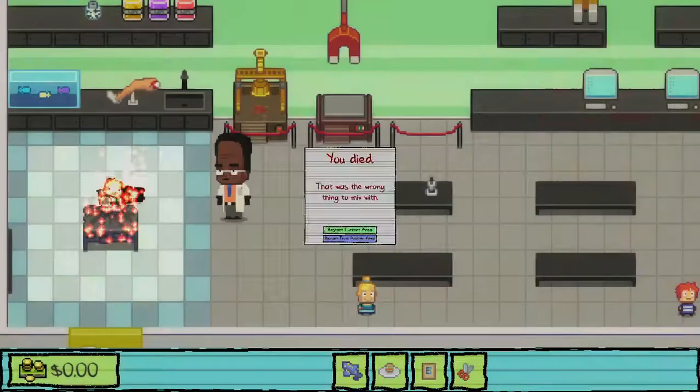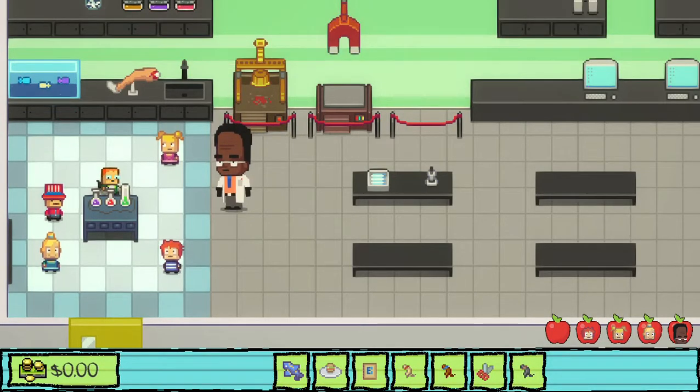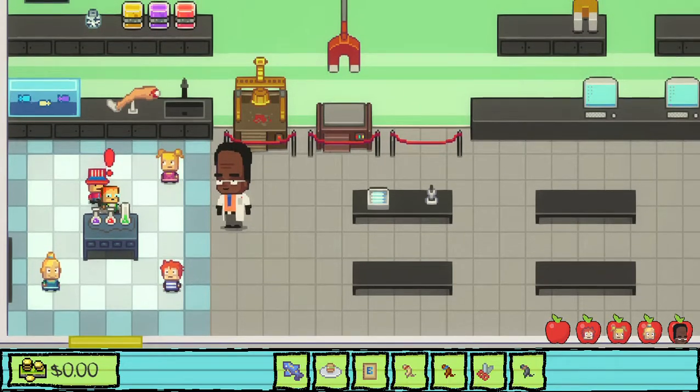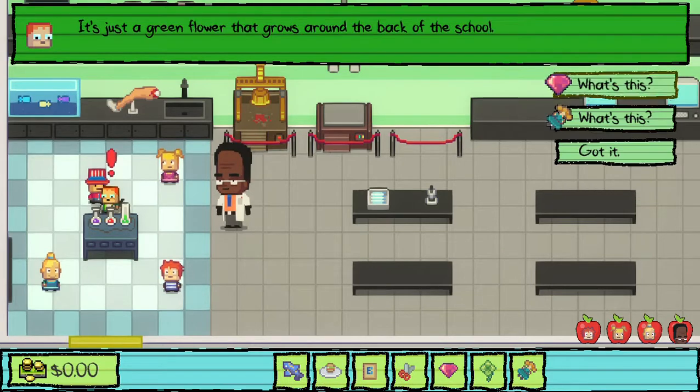But we also killed ourselves, so we should have the outfit now. I'm not sure though — we'll find out. Quick, talk to Monty.